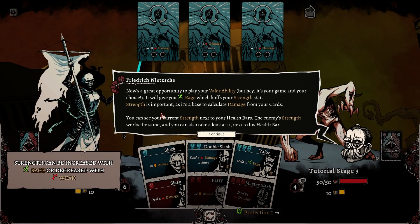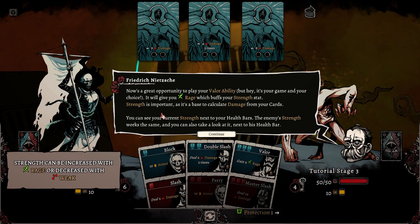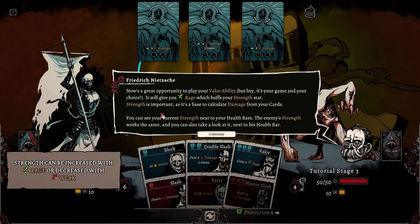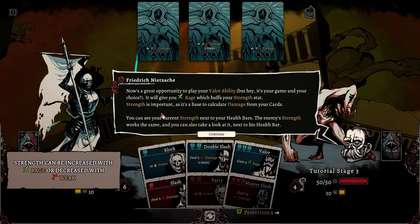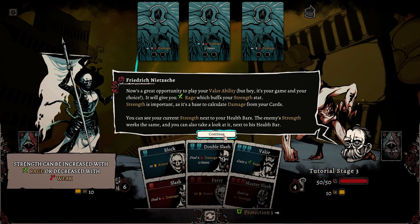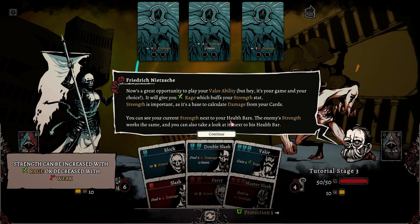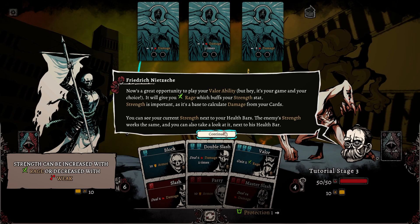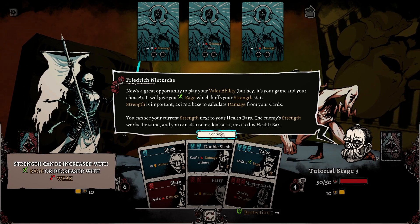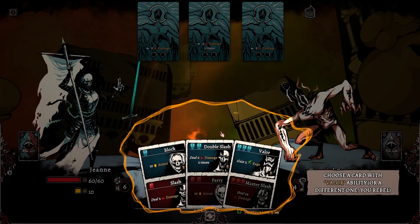I'm getting this — this is actually a really interesting system. It very much follows a lot of similar design conventions for deckbuilder roguelikes, but it changes a lot, in a way that makes it interesting in terms of deciding what to do with my cards. Strength can be increased with Rage or decreased with Weaken. 'Now's a great opportunity to play your Valor ability — it will give you Rage, which buffs your Strength stat. Current Strength is next to your health bars; enemy Strength works the same.'